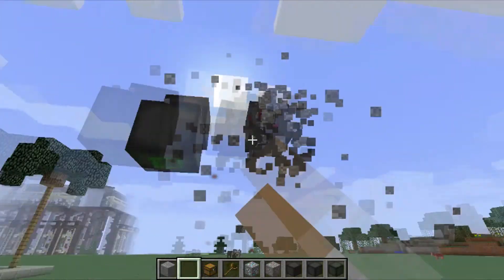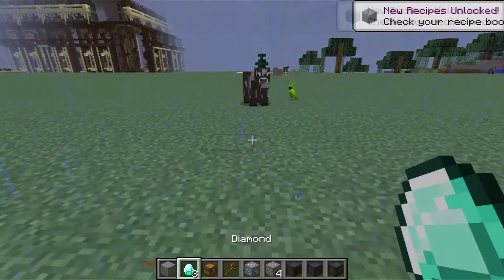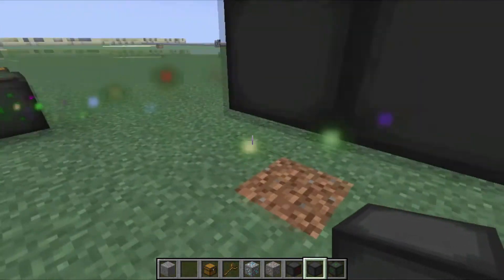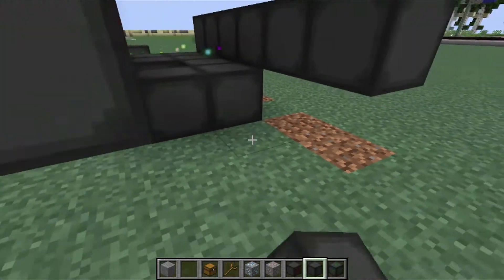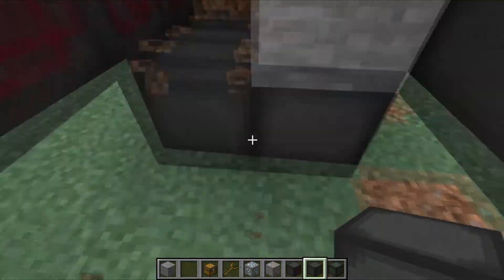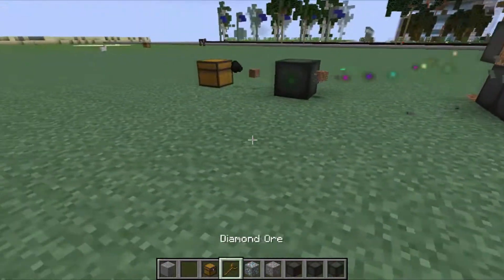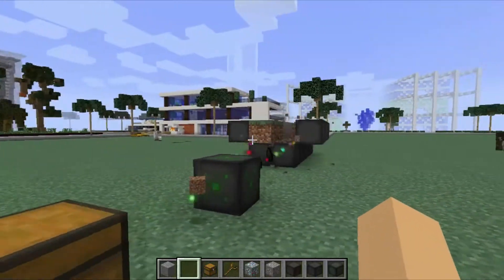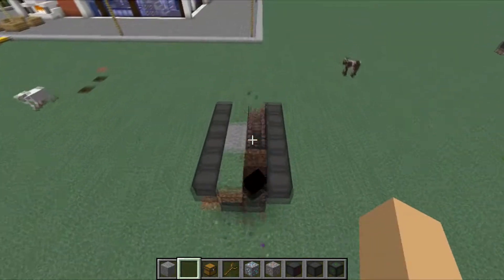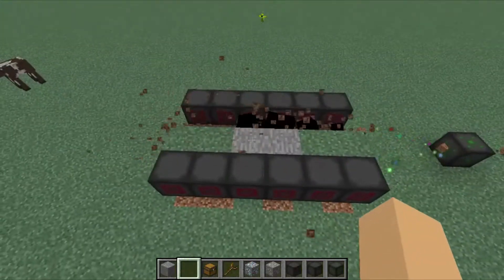Let me set up one last thing to show you. You can make a setup like this with multiple extractors, which is a nice way to gather a lot of resources. It becomes a fully automatic mine — and I already got some coal from it! This will work very fast.